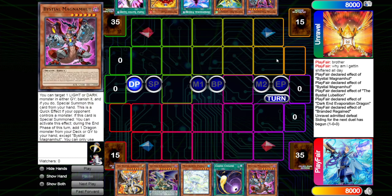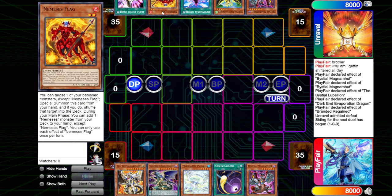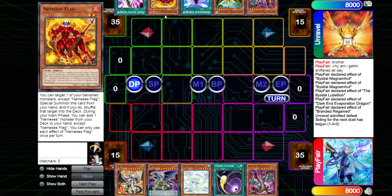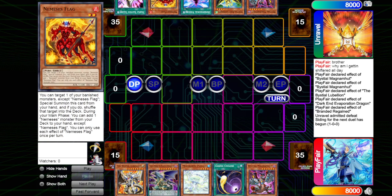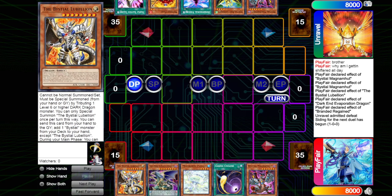Now diving on to Game 2. We're going to be seeing the Ritual Beast player go first. We see a Magnum of their own, a Cannonhawk, a Dimension Fissure — a varied card against Dragons — a Nemesis Flag, and then a Talon. Cannonhawk is going to be a combo card as well as Dimension Fissure being a Floodgate. We also don't even know what our opponent is playing — all we know is an E-Telly alongside a Shifter and a Book of Eclipse.